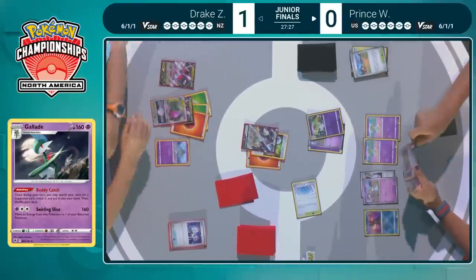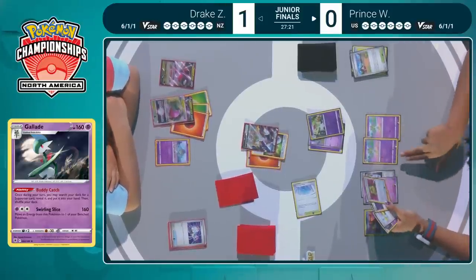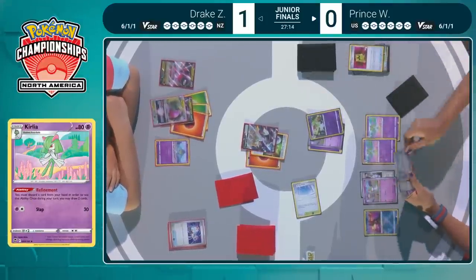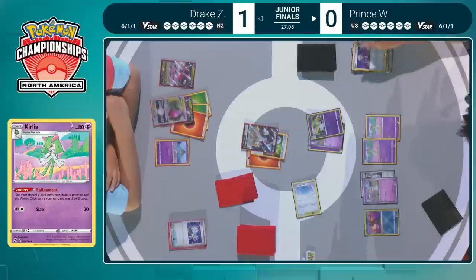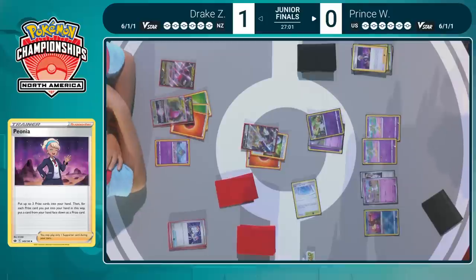Drake chose to put an energy onto his active Arceus — prepared to attack with it on the next turn. Even if it's just Power Edge, he's got Boss's Orders in hand so that can guarantee taking a knockout on something like a Kirlia to get a little momentum going. Both of these players actually getting a pretty solid start — a little bit awkward at first but things are ironing out. Starting over on Prince's side with one of those Refinement Kirlias, discarding an Artisan. Path to the Peak is in play — that's what you want.